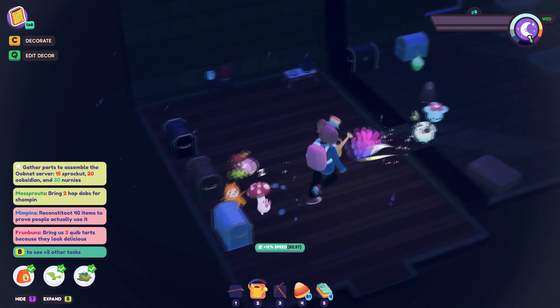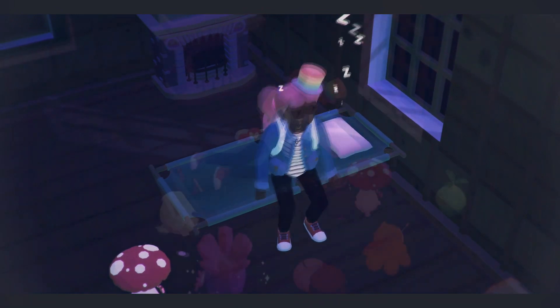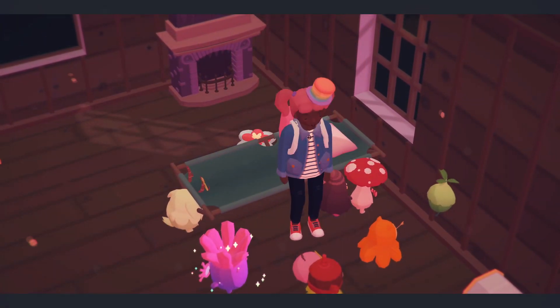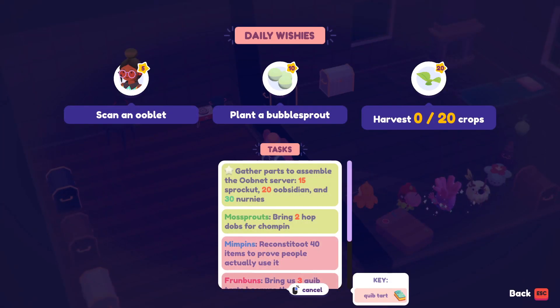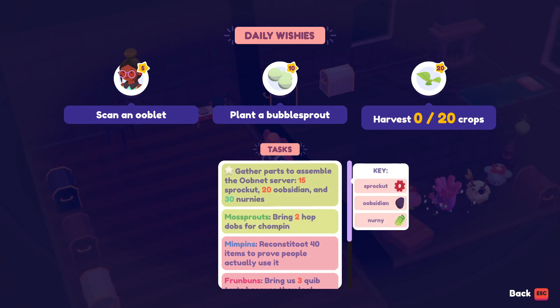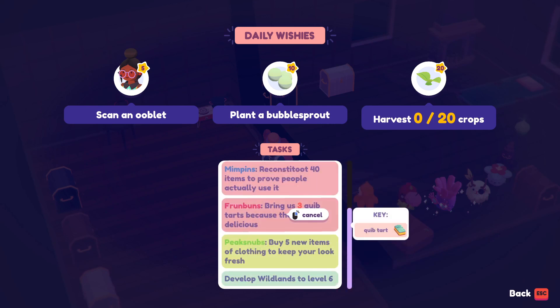We can look at our objective list and start fresh tomorrow, but I think we should definitely check out the Halloween areas. The UI is a bit larger too — scan an Ooblet, plant a bubble sprout, harvest 20 crops — this is our main task. The biggest issue is the Obsidian — we need 20, that is going to be very hard to get.